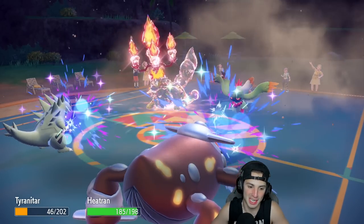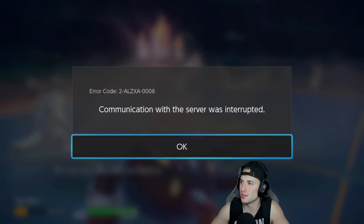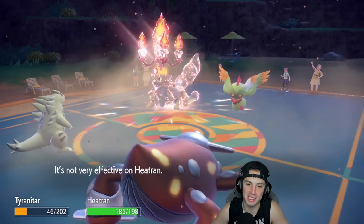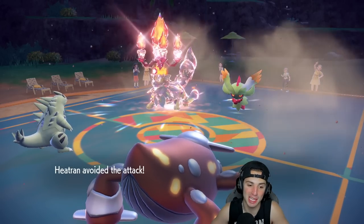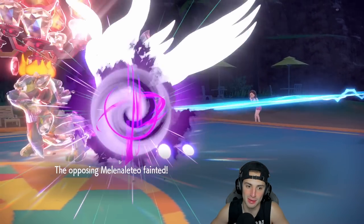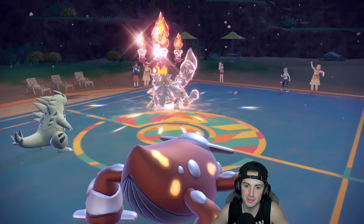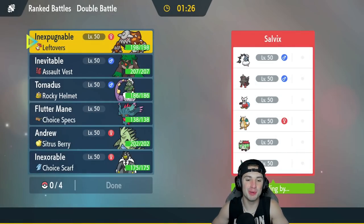We were winning that match regardless. The turn would have shown Dazzling Gleam — but Tyranitar soaks that up, bulky boy. Connection issues on both ends. They were going for a Head Smash which Tyranitar dodged, then I was popping Heat Wave to get rid of Fluttermane no problem, and Rock Slide was going to do big damage on Arcanine. Either way we're 2-0 with the Tyranitar team.